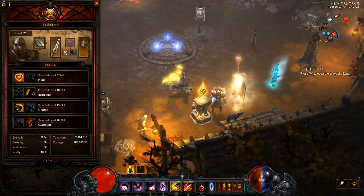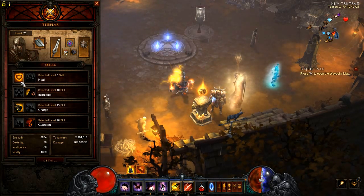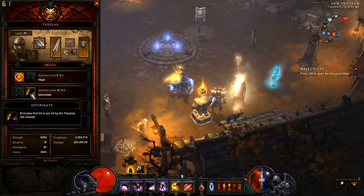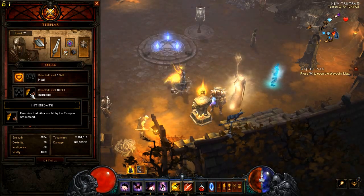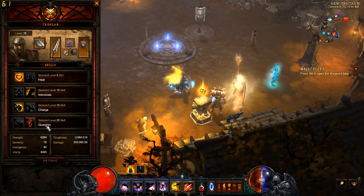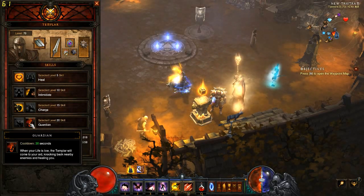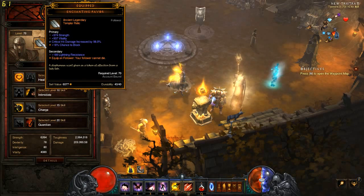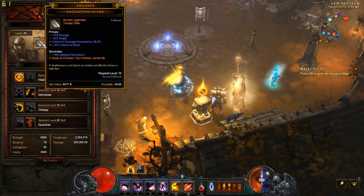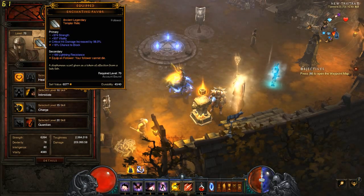For follower, I use the Templar — it helps with survivability. Skill-wise, I go with Heal, then Intimidate — enemies that hit or are hit by the Templar are slowed, which procs Bane of the Trapped. Charge will also proc Bane of the Trapped. And Guardian will give you a little more insurance and heal you when you're low on life. For our Relic, we're going to use a Your Follower Cannot Die relic. If you're using Unity it's a must, but it definitely helps to keep them in the fight.